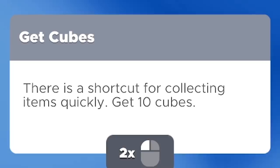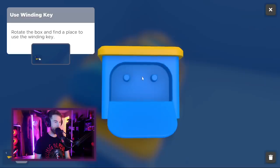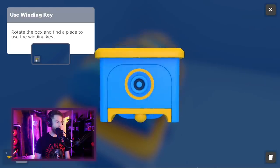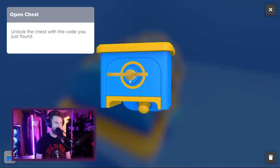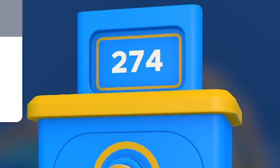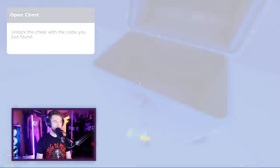I don't know. There's a shortcut for collecting items quickly — why didn't you just tell me that in the first place? Rotate the box to find the place for the winding key. Jesus. You know good and well I am not gonna figure this out.